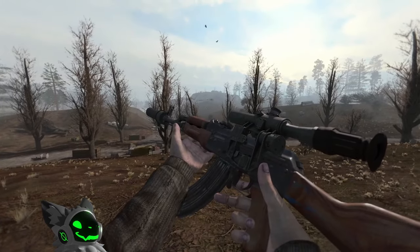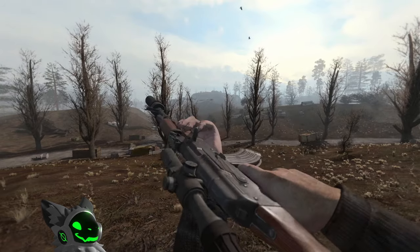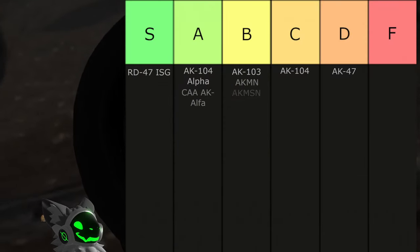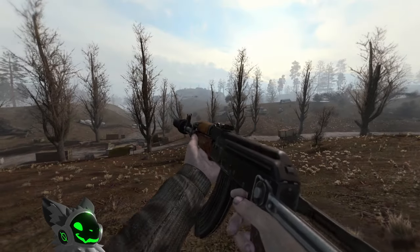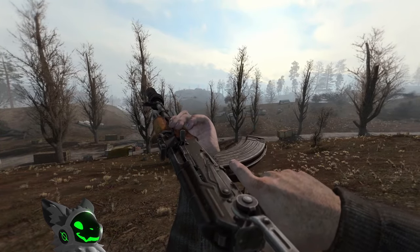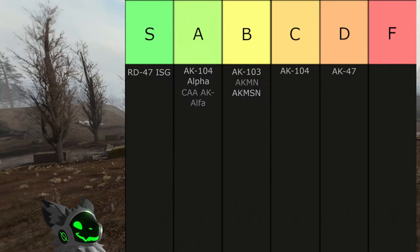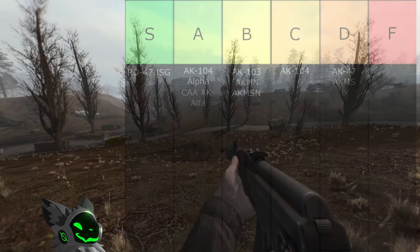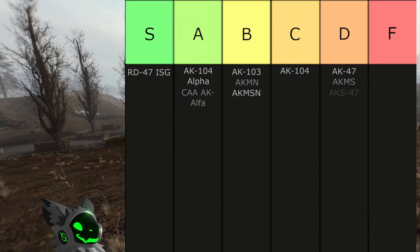The AK-MSN is a step back in most ways. The sight choice is okay, the fire rate is okay, but the accuracy is significantly lower. It is slightly redeemed by the underbarrel launcher, but this gun will go into B tier. Taking another step backwards is the AK-MS. This gun is similar to the AK-MSN but does not have any scopes or underbarrel, so I will put this gun into D tier. The AK-S-47 is the same as the AK-MS, so it will also go into D tier.